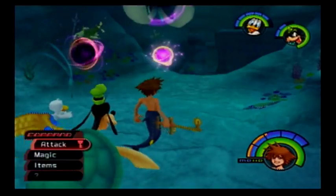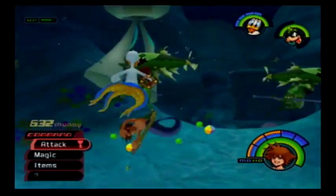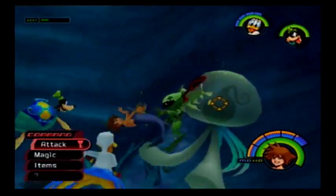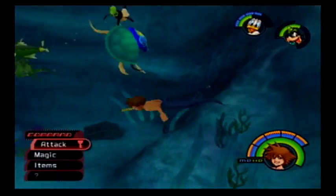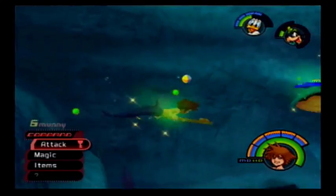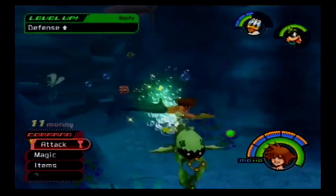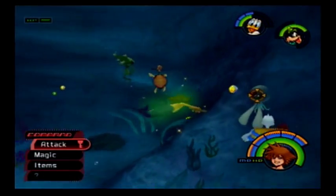Of all the Disney villains out there, Ursula is definitely one of the most repulsive. Now we face the giant Sea Neons. When you beat them, they just break up into a bunch of little Sea Neons, and then you have to kill those. Nice going, Goofy — you got more defense. Really the only reason I'm fighting these enemies is to get the synthesis materials.